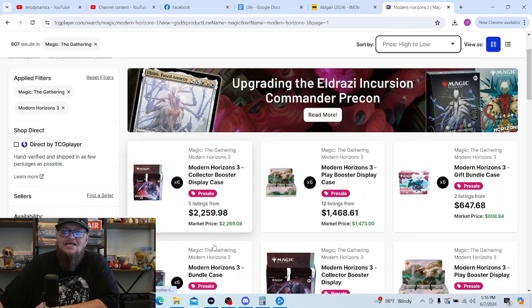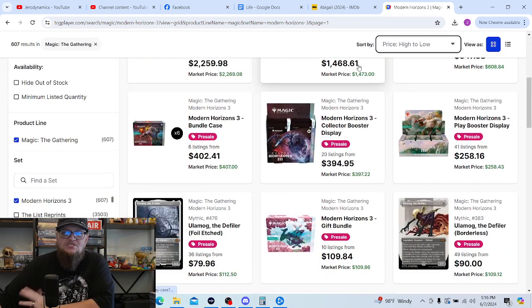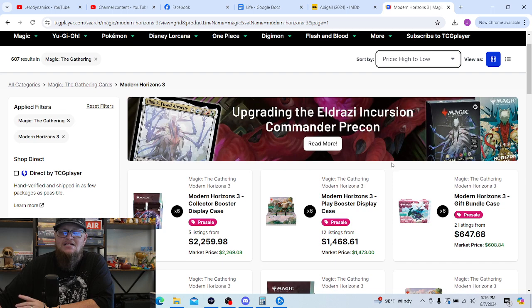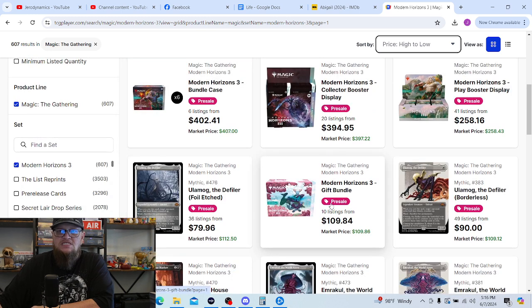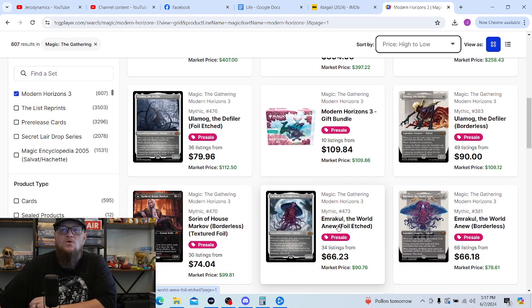I've got the list priced high to low. It's got the collector booster boxes and the bundle and that sort of thing — not really what I'm here to talk about today. Then you'll see a bunch of cards and the different variants of them throughout. Alright, so: Ulamog the Defiler, Emrakul, and Kozilek — the three new Eldrazi Titans for this set — I would definitely love to pull those.